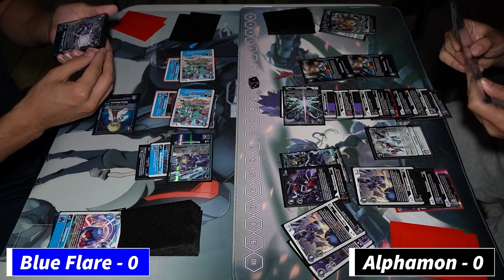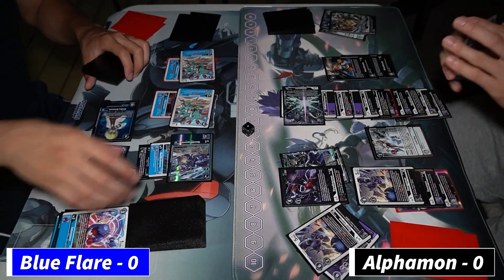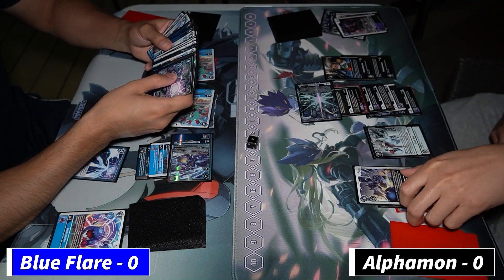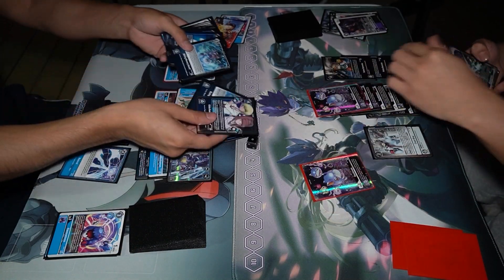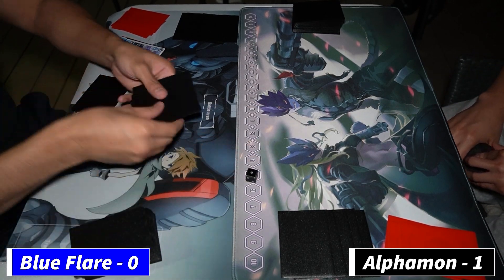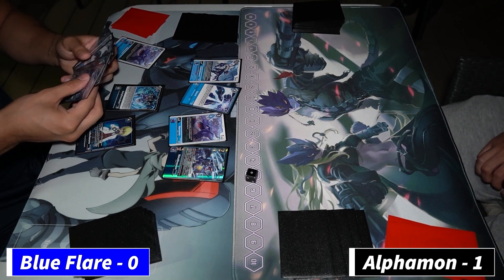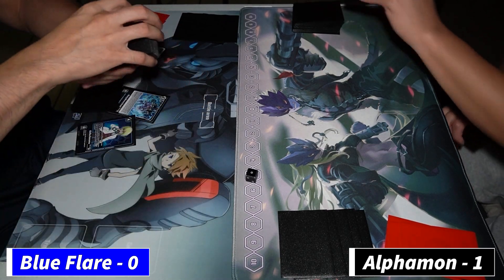A Coda hits — the one-of Doru Greymon. He's going to play a Sorai to strip the top four. Draw for turn, trying to get full value — oh, he's going to scoop it up because Alphamon has two swings. It could have been Sorai and the security. The only removal in the Blue Flare deck right now is the Sorai, and it's not even a removal — it's more of a stun card.